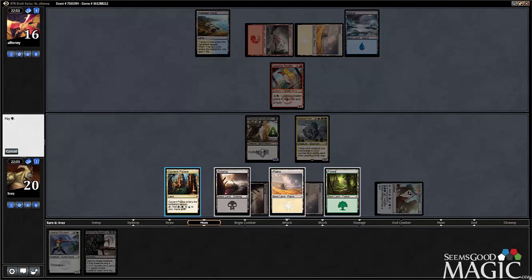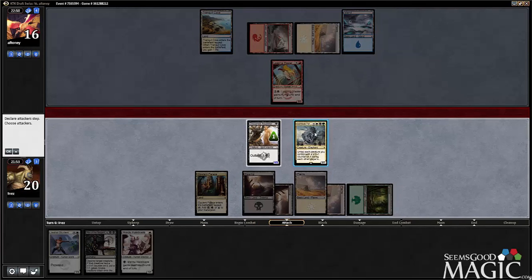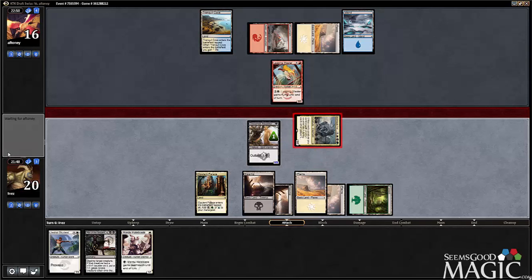If I get the land — I think I already played the land actually, because I had one left over. So now I can also Outlast Hateblade. That's not bad, maybe we do that. I just like the idea of outlasting this turn — I'd rather have two power swinging in so I can deal with a future Morph.